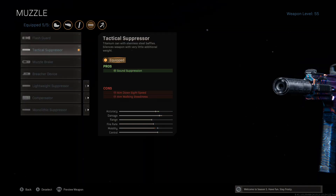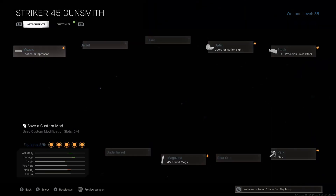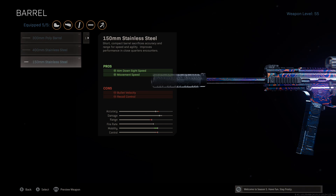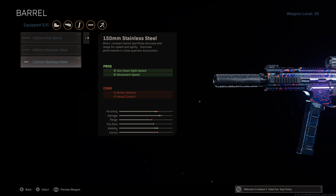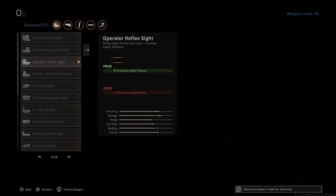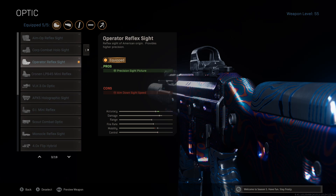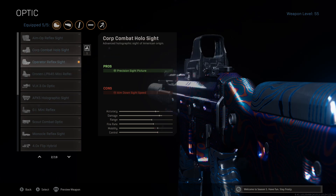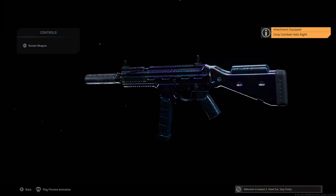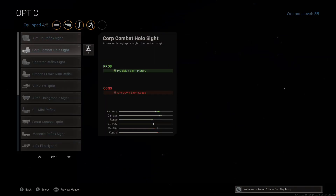So I got the tactical suppressor. I do like suppressors on this gun a lot. Tactical is good, and if you don't like tactical I use a compensator. But if I had to choose one, the 150 millimeter stainless steel is not a bad choice — I use it sometimes. I like what I got here. No lasers. For the optic, I liked using the Corp Combat Holographic Sight for a while. I really like the optic or reflex sight on this a lot more — so these two are probably the best if you want a sight on this.